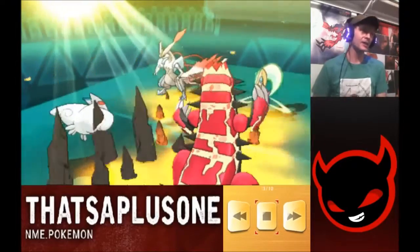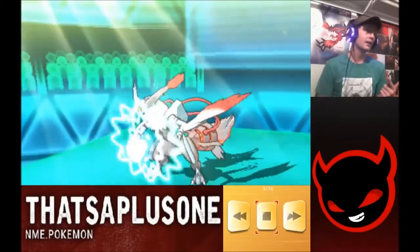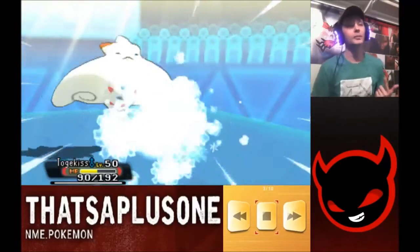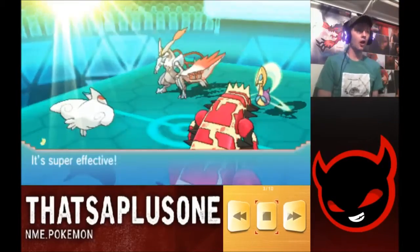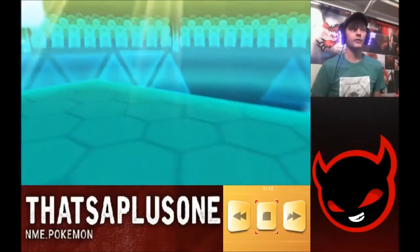I actually hit the Precipice Blade on the Kyurem, and I'm thinking I'm just going to Air Slash it to try to flinch it. But he's faster than my Togekiss even in a Tailwind — it's Choice Scarf, and I have no problem with Choice Scarf on Kyurem.